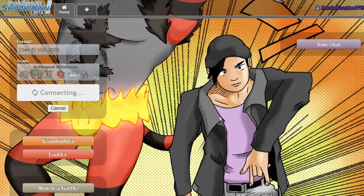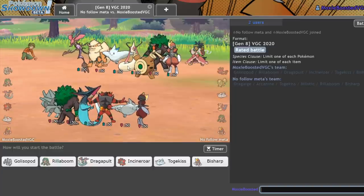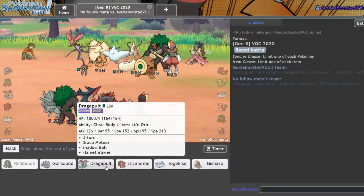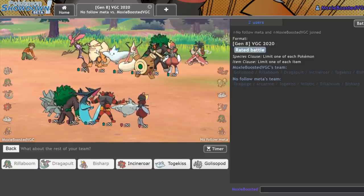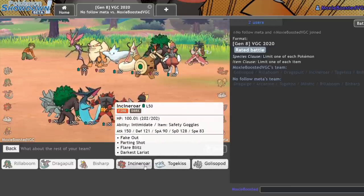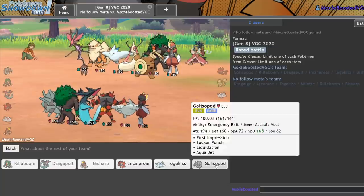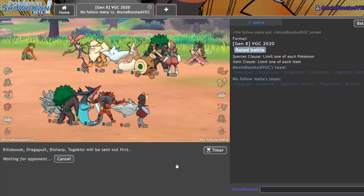Dragalge, Arcanine, Togekiss, Milotic, Rillaboom, and Bisharp. I think here I can probably lead off Rillaboom pretty safely. I'm going to bring Rillaboom and Dragapult in the lead — that should allow me to get my strategy off. I'll bring Bisharp in the back because if they end up leading off with Dragalge, I'll be able to get in Bisharp for absolutely free. For my last Pokemon — I don't want to bring my own Incineroar. Togekiss kind of gets messed up by a few things here. But if I bring Togekiss, I get some Redirection for Rillaboom. I think that outweighs everything, so I'll go with that.